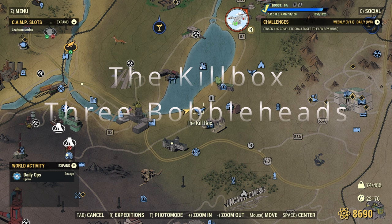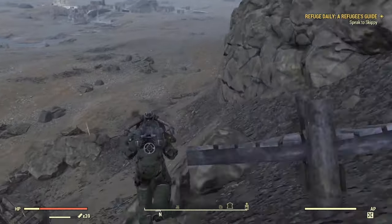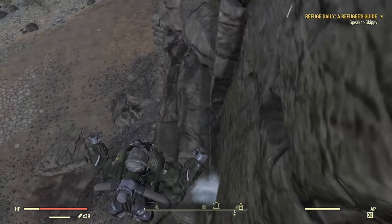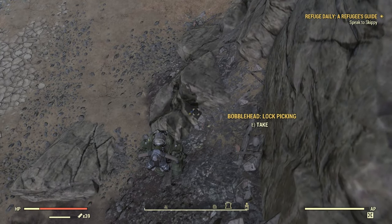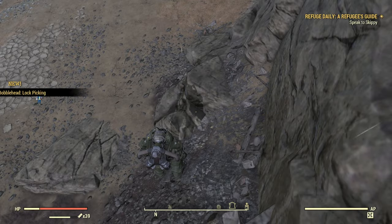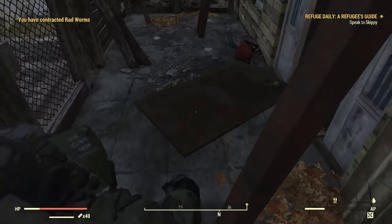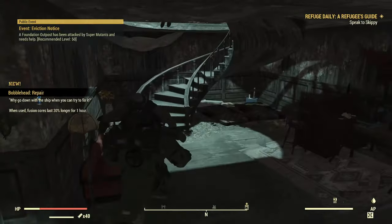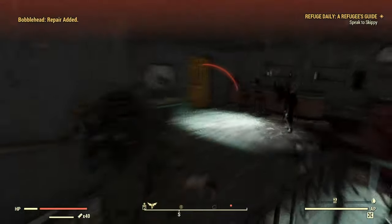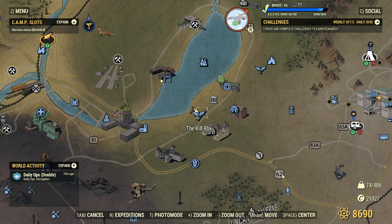Next up we have the Kill Box. There are three bobbleheads here. This one down here was very annoying — it took like an hour or two to get it to pop. Sometimes it will spawn right there, but other times when it loads in, these things just fall. Sometimes you'll load in right where you can see it falling from the air. Anyway, there was the first one. This next one's going to be in a room — that door will be locked — and it'll be right here.